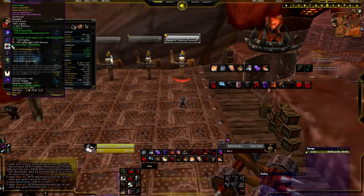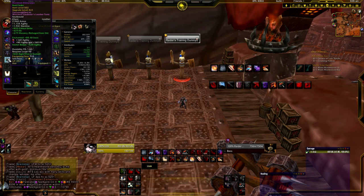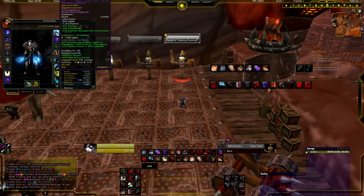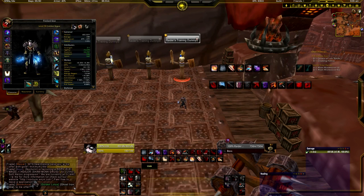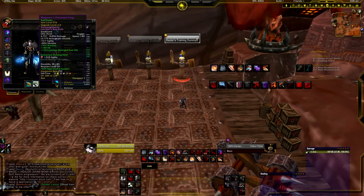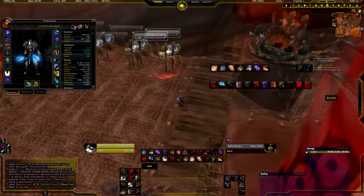For enchants: head gets 200 Agility and 100 Crit (shoulder enchant). Back gets Hit or Crit depending on what you need. Chest gets 80 to all stats. Wrists get 180 Agility. Gloves get 170 Haste (I have 170 Mastery because my main spec is Assassination). Belt gets a belt buckle for an extra gem socket. Legs get 285 Agility plus 165 Crit. Boots get the Agility enchant — not the 140 Mastery one. Weapons get Dancing Steel. If you have Enchanting you can also get ring enchants.